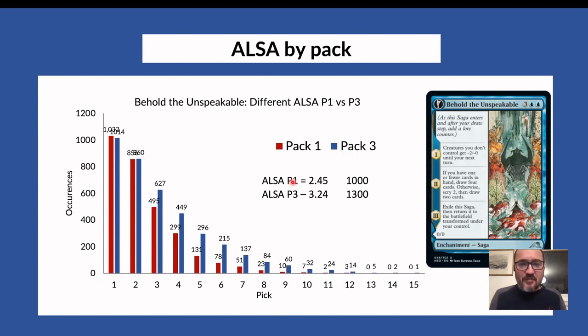Before going there, let me visualize what ALSA means by looking at one card from the set: Behold the Unspeakable. In pack one (red bars) and pack three (blue bars), you see roughly the same amount as your first pick — which makes sense, because you will always see it as a first pick by chance. In 20,000 drafts analyzed, you saw roughly 1,000 Behold the Unspeakables as the first pick in both pack one and pack three.